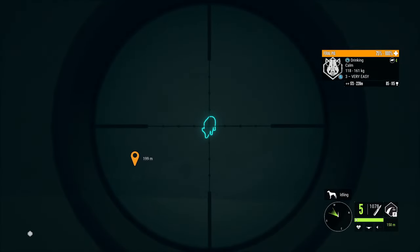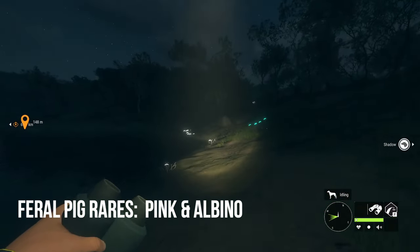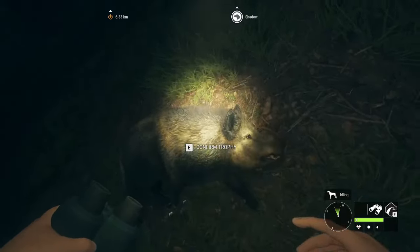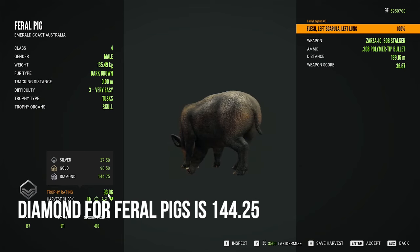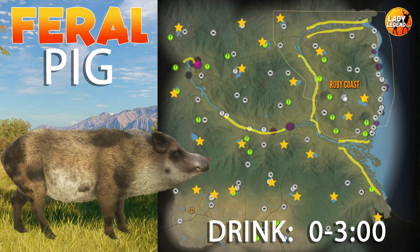There are only 2 rare variations for feral pigs, which are pink and albino, and they are both considered to be rare as opposed to very rare. The other map where you will find feral pigs is in Te Auroa. Diamond for feral pig is 144.25. Feral pigs drink from 0 to 3 at the same time as kangaroos, and you will find them everywhere on the map except for on the coast and the bottom left corner.